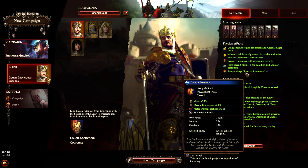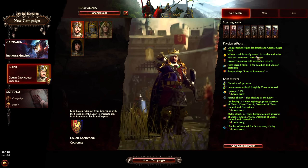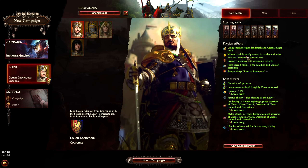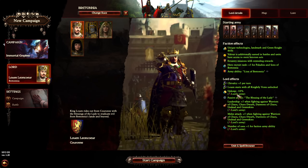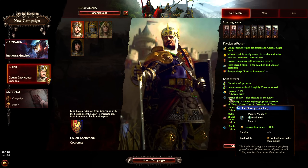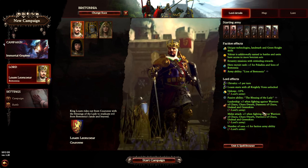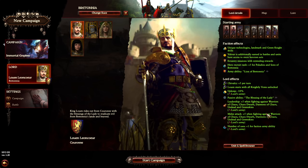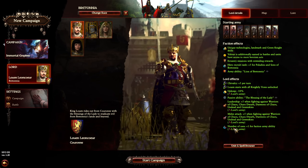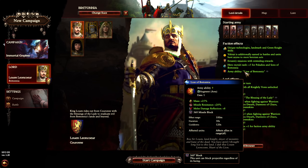The army ability Lion of Bretonnia seems pretty decent — melee damage reflection is always nice, mass and missile resistance great for the charge of Bretonian cavalry. We also have Valor Earned in Battle, a currency to upgrade and customize our knight units. Louen has a 10% upkeep reduction, passive damage resistance from the Blessing of the Lady, and leadership and melee attack bonuses for his entire army against pretty much every destruction faction other than the Skaven.